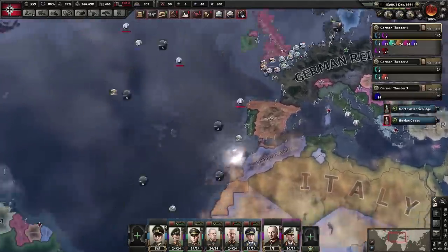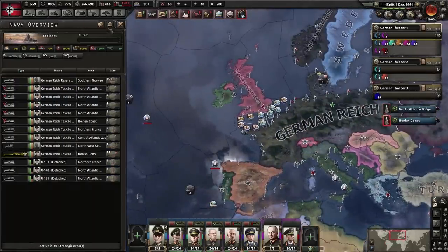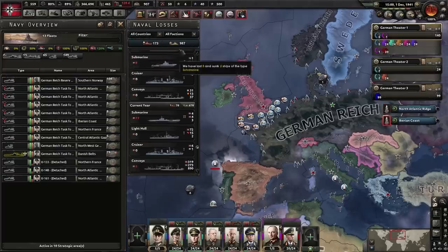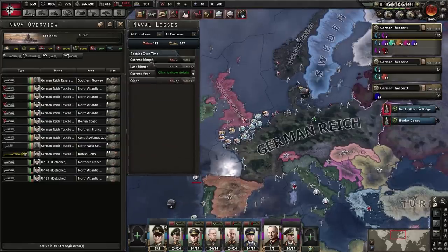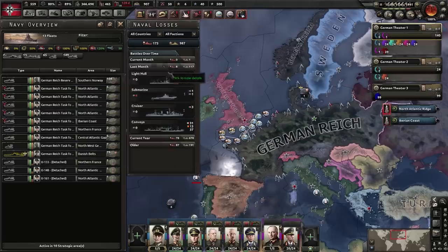It's easy to get lost in all these battles and numbers, unsure whether convoy raiding is working. You can go into the naval screen, click Lost Ships, select a faction or country and a time period. For the current month we've sunk one convoy, and looking at last month we sunk a total of 81 convoys over the last year.